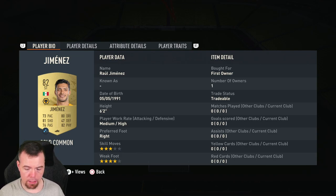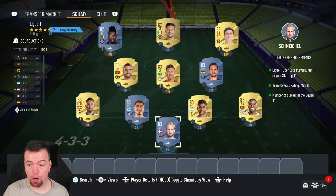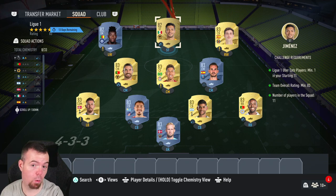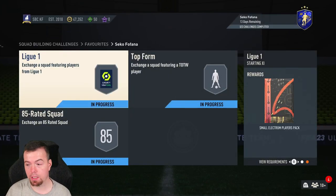At the time I did this, 82s were 900 coins and have now gone up to 950. So Jimenez and the others were 900, now 950. At the point in time of doing this SBC, you're looking at 12.7k. Normally an 83-rated squad isn't even above 10k, so this is quite expensive. The low-rated fodder is expensive because of the draft SBC and everything else currently active.